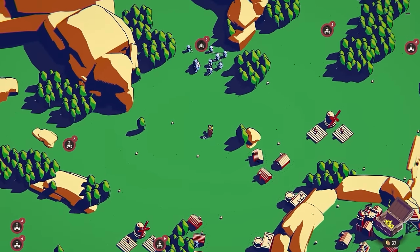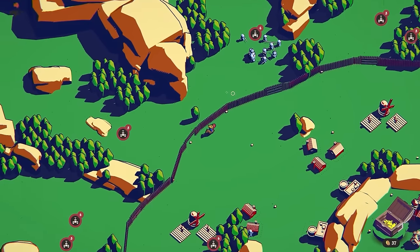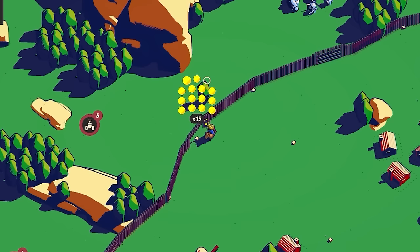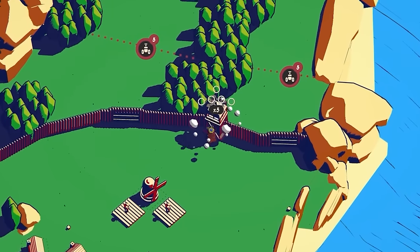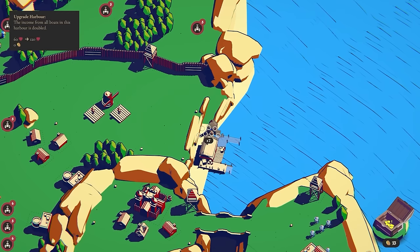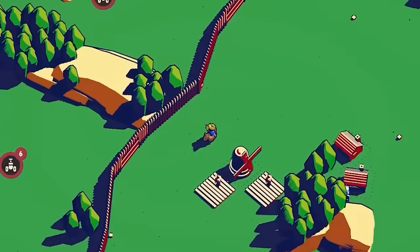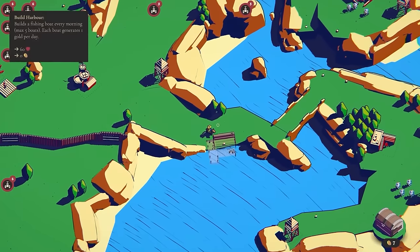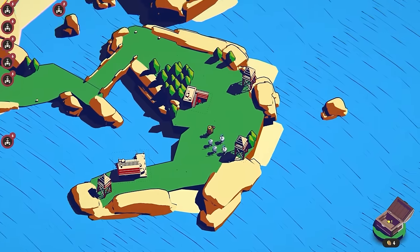What are we being attacked by tonight? It looks like the strongest shape — should I be scared? It might be time to get the wall in — 15 coins, but it will protect us all the way around. Then perhaps get some turrets along the wall. There's another harbour for three coins, and I can upgrade it — the income from all boats in this harbour is doubled. Let's invest in two harbours.